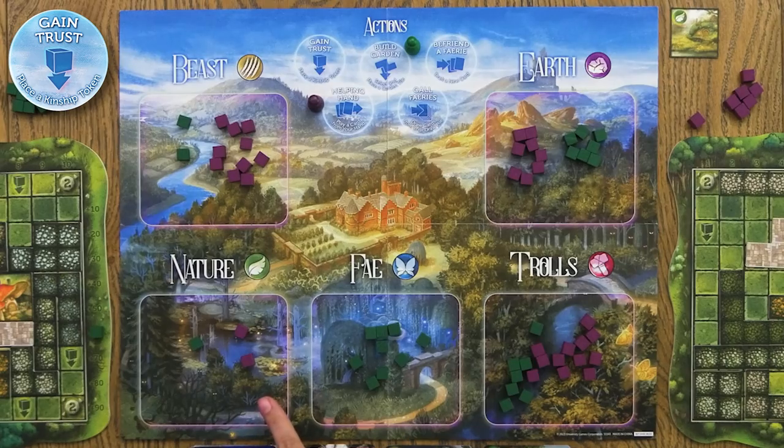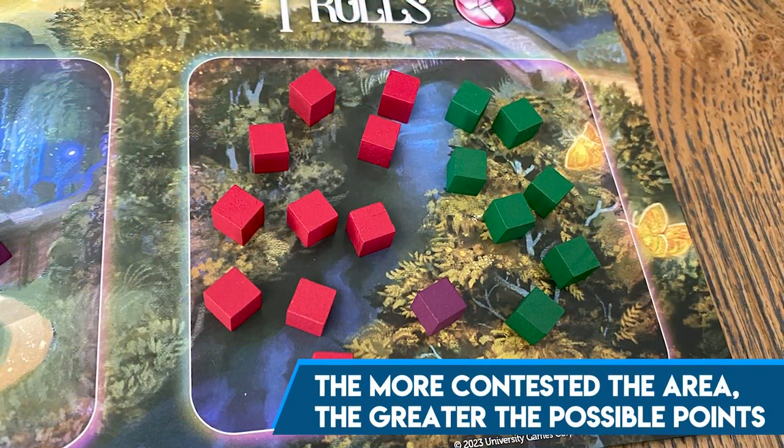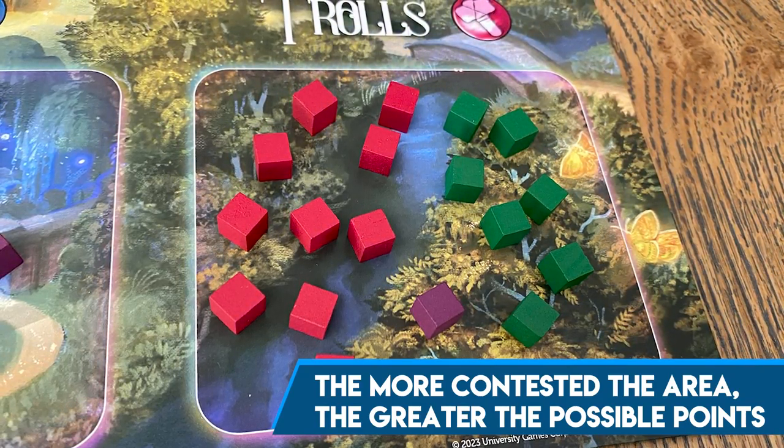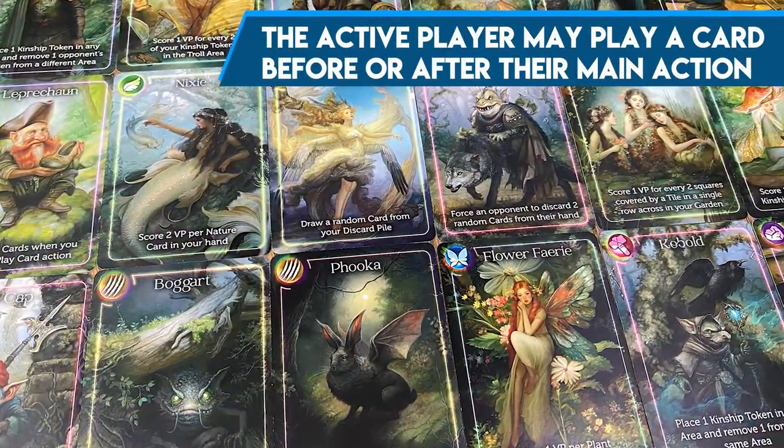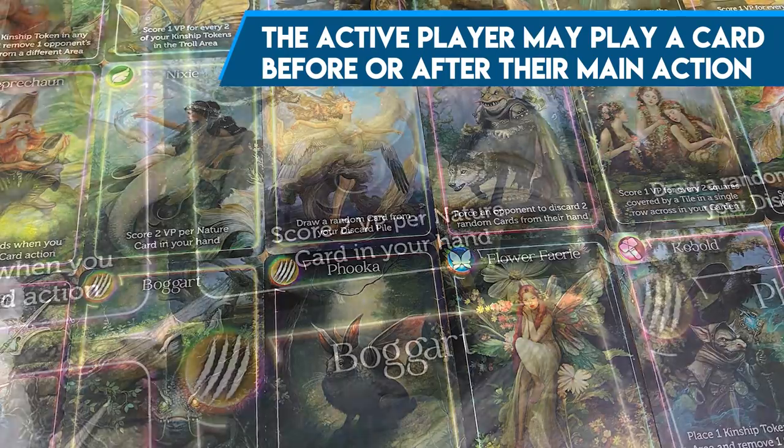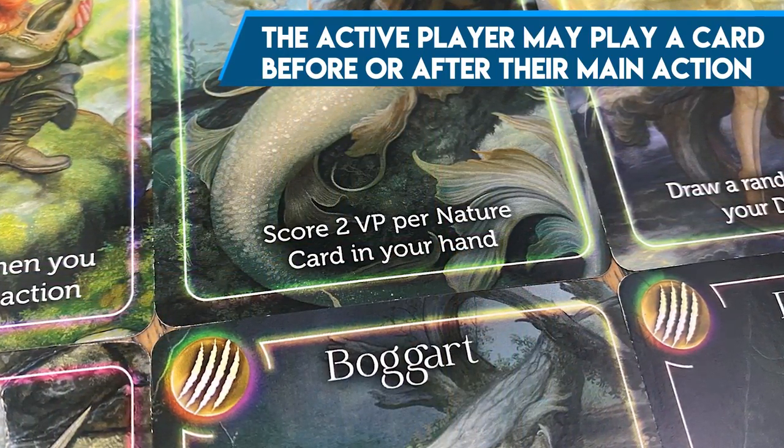You're doing this for area control. At the end, the person who has the most tokens in an area scores both their kinship tokens and all their opponents' tokens too — so the area gets really large if people are battling over it, and whoever wins gets a ton of points. Second place scores equal to their own tokens; third place has just contributed points to everyone else. Regardless of what action you take, all other players can follow by taking that exact same action. The only difference is the active player can also play a card before or after their action, giving them a little more out of their turn.